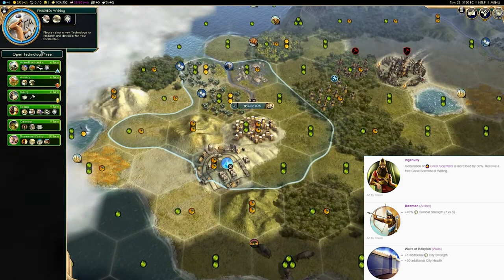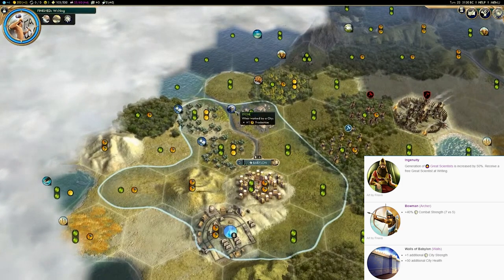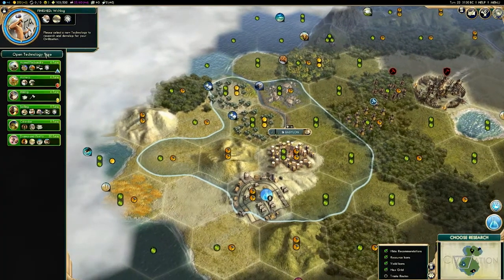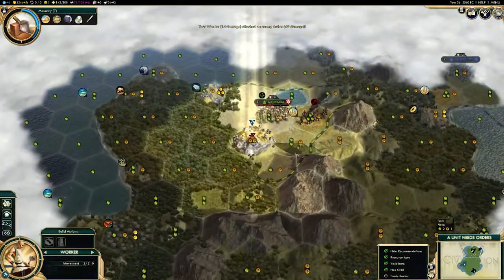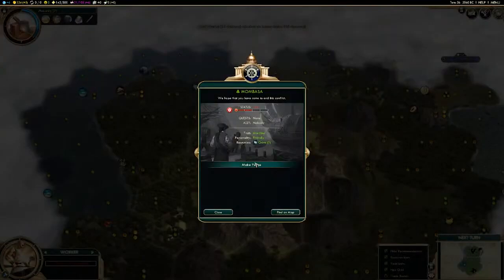With your first free great scientist, and likely most of your great scientists through most of the early and mid game, you will want to turn them into academies — that's the tile improvement. As we learned in citizen management tutorials, you're going to want to go into the city and make sure that tile is being worked. In terms of which tiles to place it on, I would recommend you stay away from tiles where rivers are adjacent, because those will likely be your food-bearing tiles.